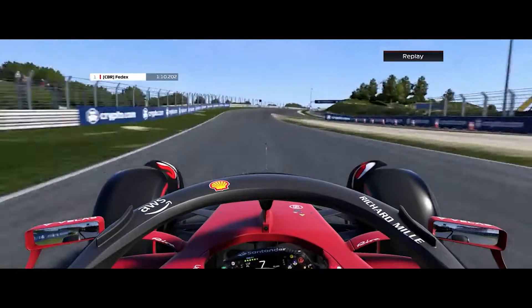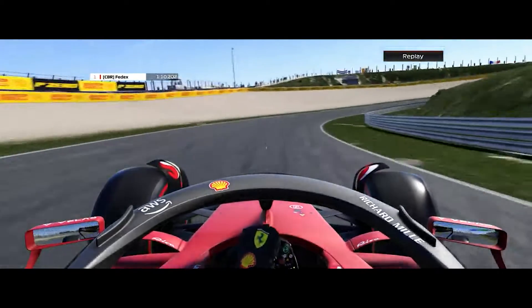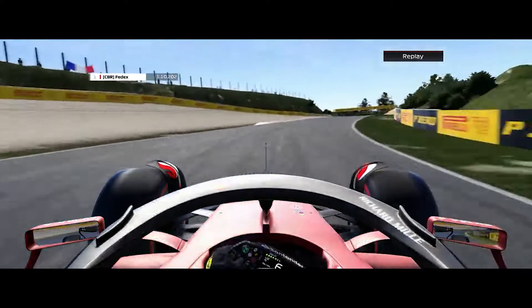Now it's a flat-out section. Try and take a straight line through the roller coaster as you head towards Sheevlak. Drop down to 6th gear and hold the car in that 6th gear.